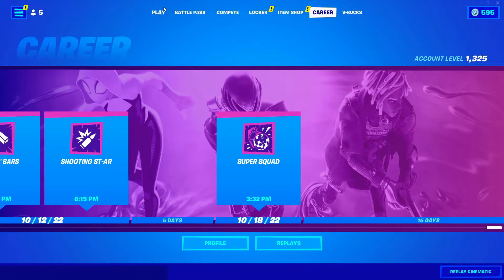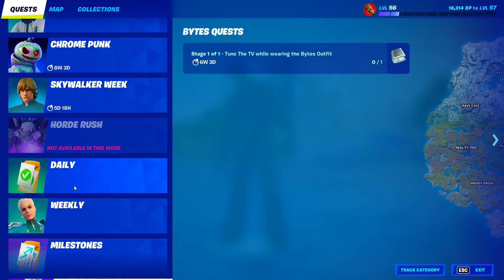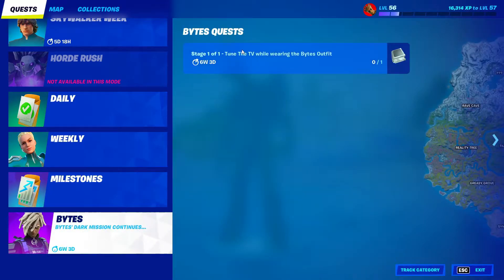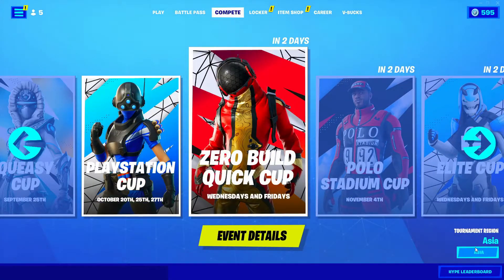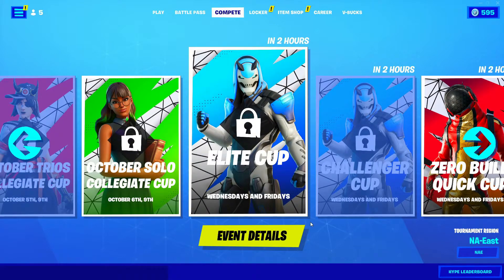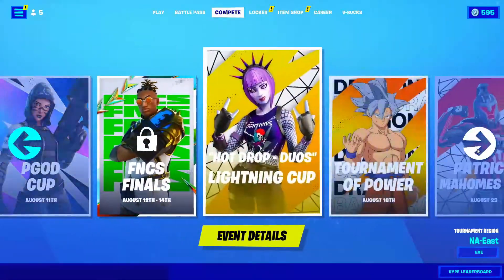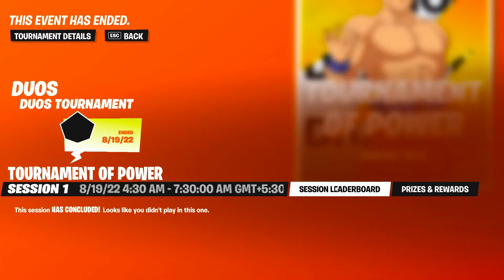Back up, go into Play, then New Quest, and scroll down until you see the Brutus quest or Bite Squares. If you don't have this, you don't have to do it; if you do, click on it and then back out. After that, go back to Compete, back to Tournament Region, and set it to NA East. Then go to a previous event — like the Goku one — click Tournament Details, back out, and click on Session Leaderboard.